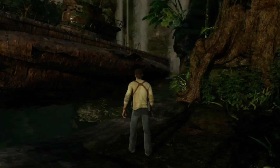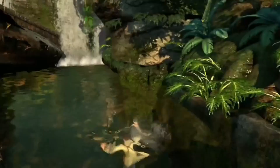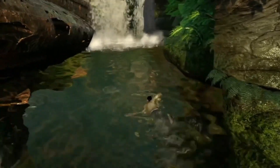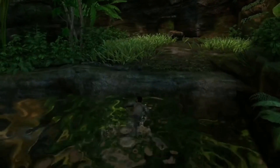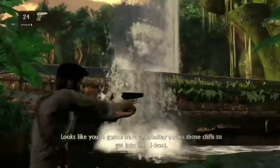Hello everyone, we're back for another episode of Uncharted: Drake's Fortune. Last time we just got started — we're on our way looking for Sir Francis's body. We're trying to find more information, which led us here to the U-boat washed up in the waterfall.